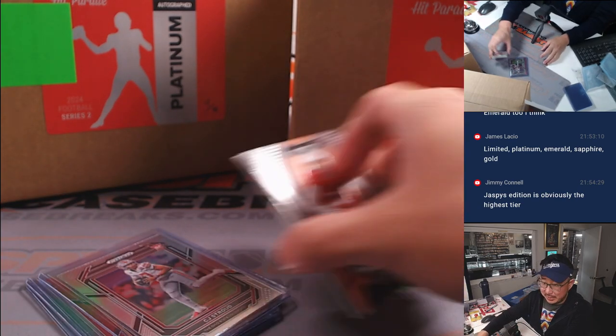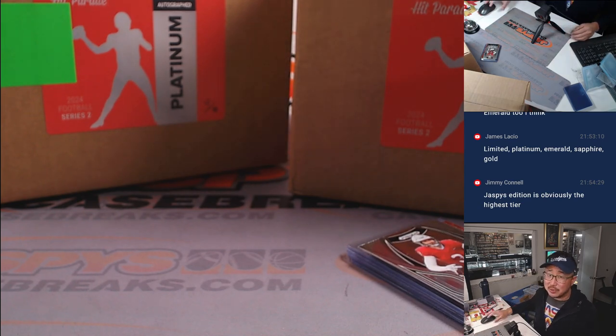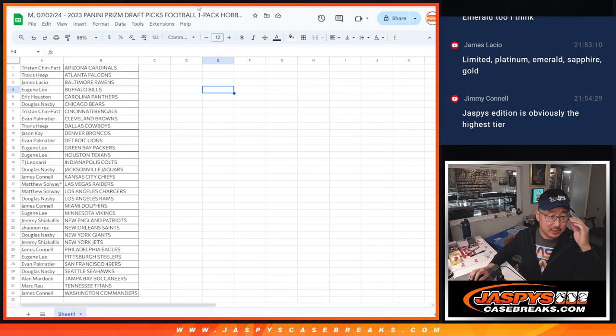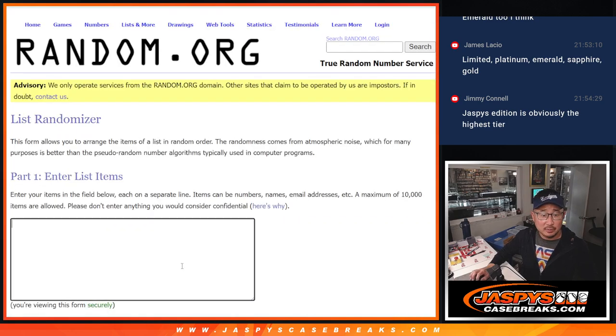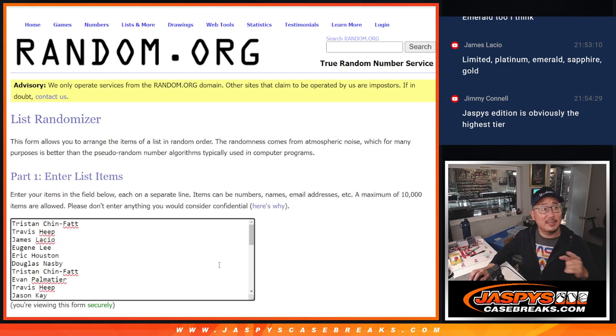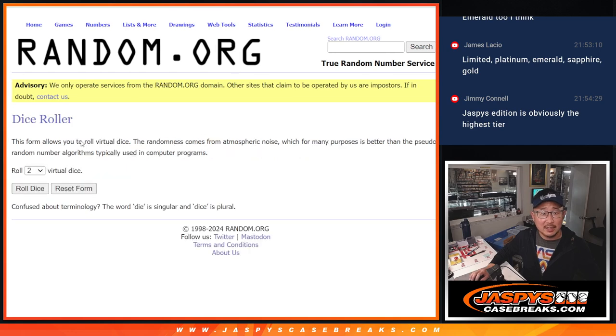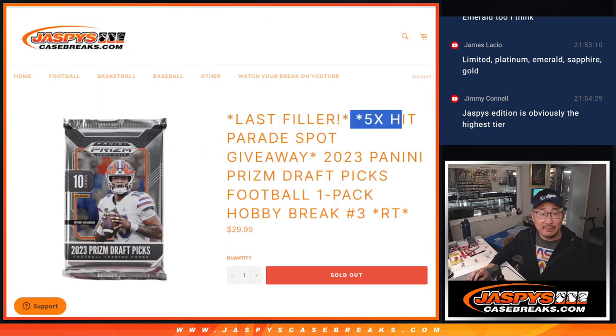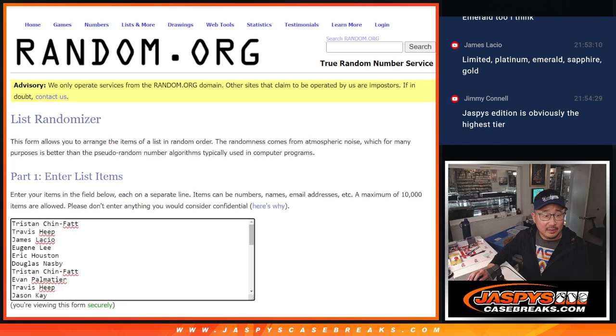Drive home safely. Whenever we do those exclusives with Hit Parade, that's obviously the highest tier. Nice ballgame for the Dodgers, great ballgame for this group here. Let's see who's going to advance to the next round. Let's grab everybody's names, one through 32. Five and a two, seven times — it's going to be top five after seven. Good luck.